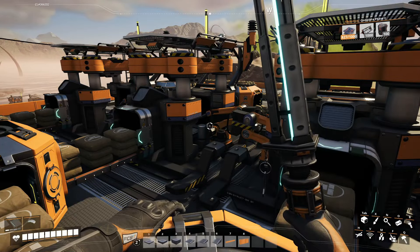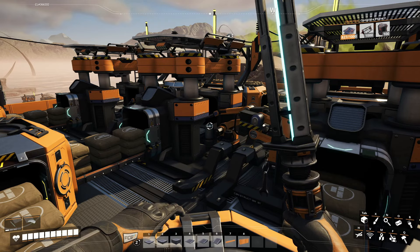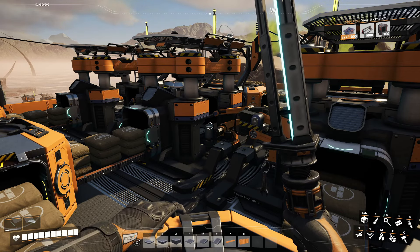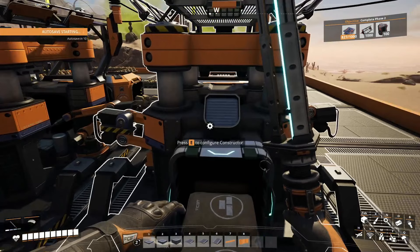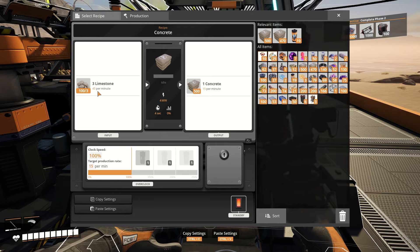Underclocking is especially useful with certain production types. For example, with limestone-to-concrete production, I have two miners each producing 60 limestone per minute. The recipe is 45 per minute per constructor, so I have two constructors running at full speed and a third underclocked to 66-67%, creating a perfect ratio between inputs and outputs.